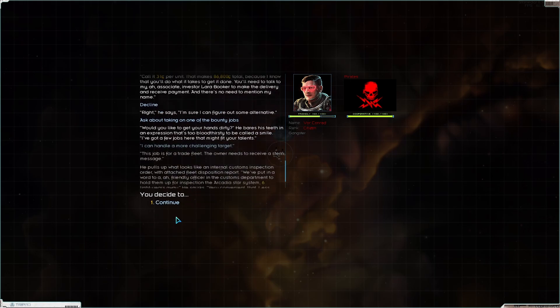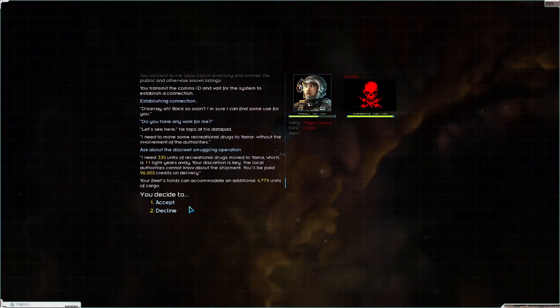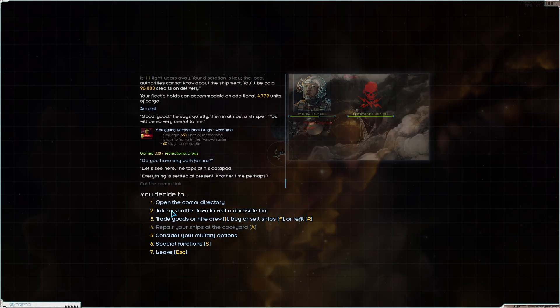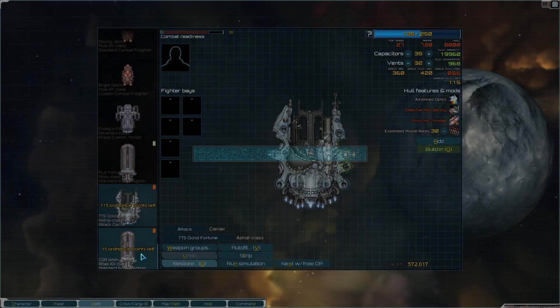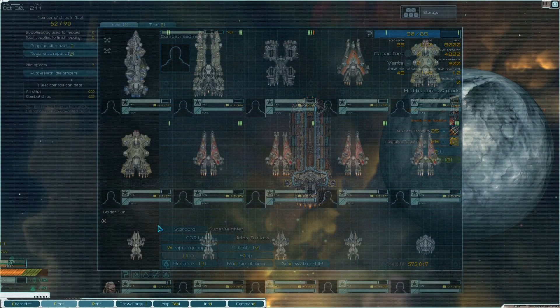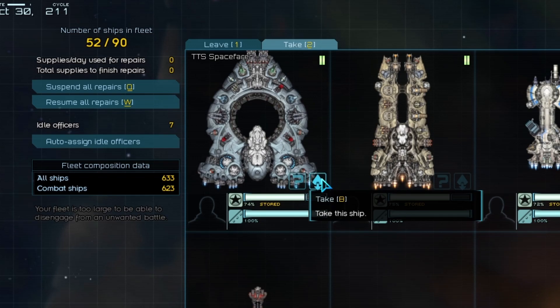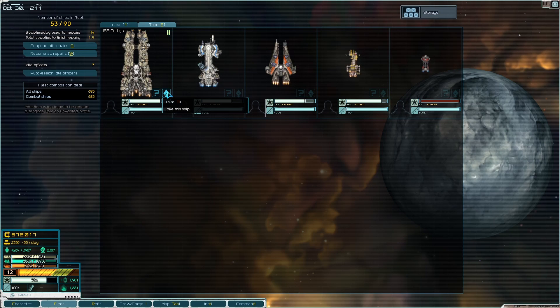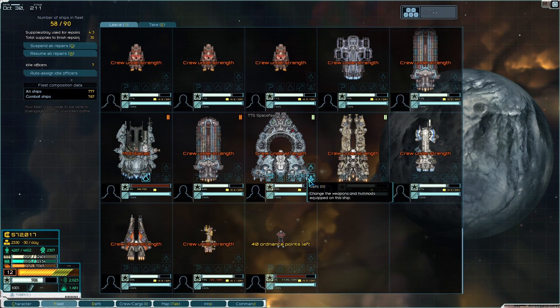Just a quick look at these missions — we'll take this bounty target and the smuggling mission to Yamaha, which I think is a Hegemony world. We have this Atlas I would like to restore. We don't currently have a huge amount of cash reserves, but we could just about afford to restore both the Astral and the Atlas. But actually, we also have this Paragon — unfortunately I lost the end of the recording on the last session, so we missed the battle in which we got it. We got attacked by a Tri-Tach security fleet and managed to recover the Paragon, so we do now have the most powerful ship in the vanilla game.